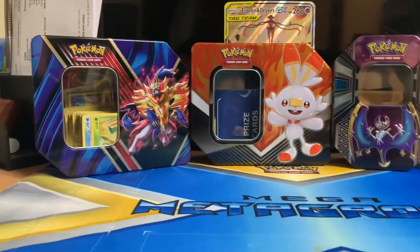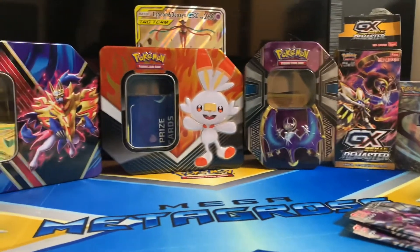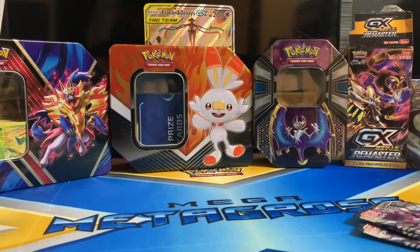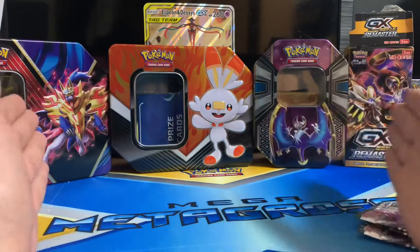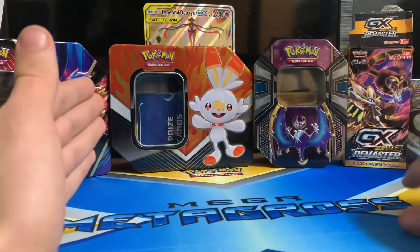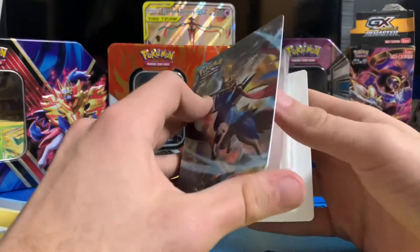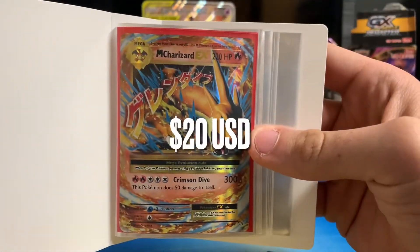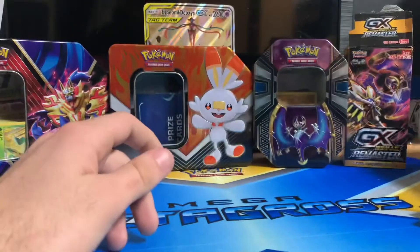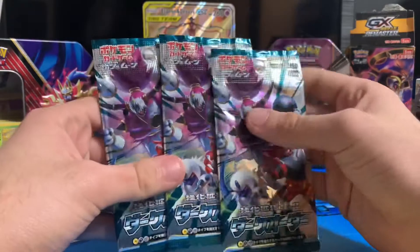Along this row of things here, these are items I've opened on the main channel before when I was opening Pokémon stuff, which I've now moved to this channel. And right here has been the best thing I've ever pulled — this Mega Charizard EX from X and Y Evolutions. So without further ado, let's go ahead and open up our first pack.